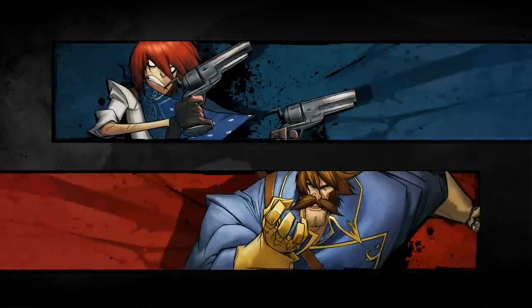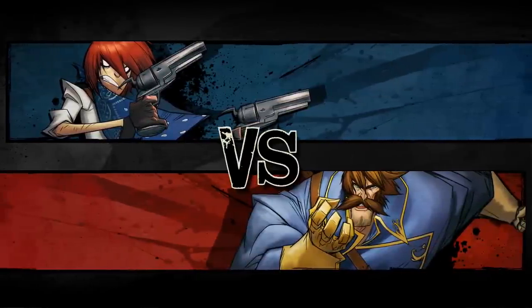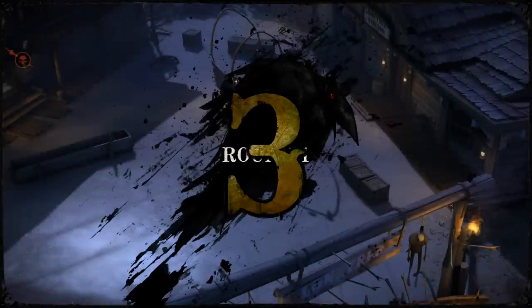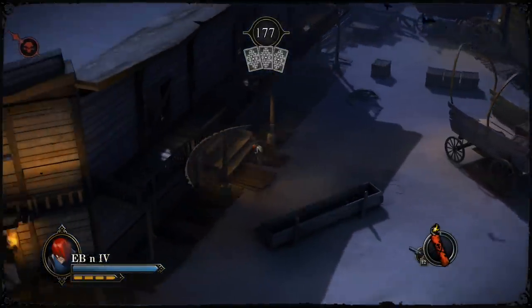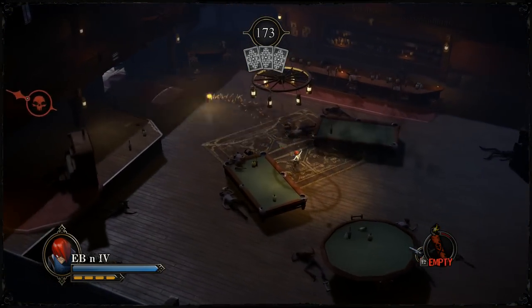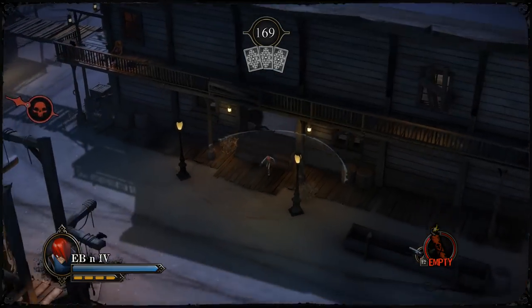First up, the Deserter. We know he has three dashes — they can knock you down and stun you. So you need to keep him out of range. You must at all times make sure he cannot dash the third dash and knock you down. Basically you want to keep him at range, so throughout the whole game I'm going to use as much dynamite as possible to keep him at range.